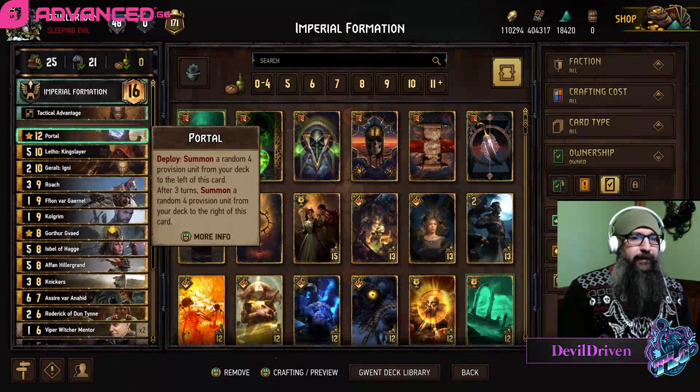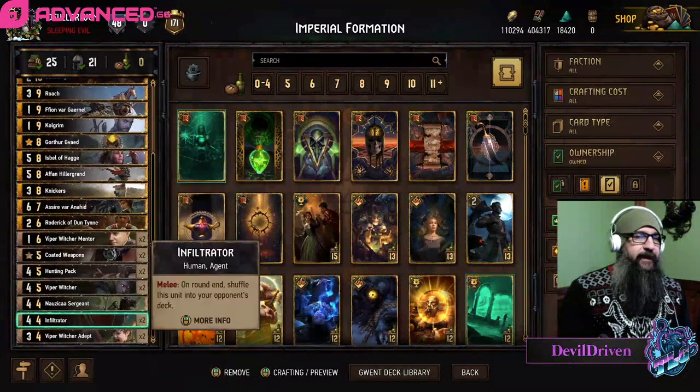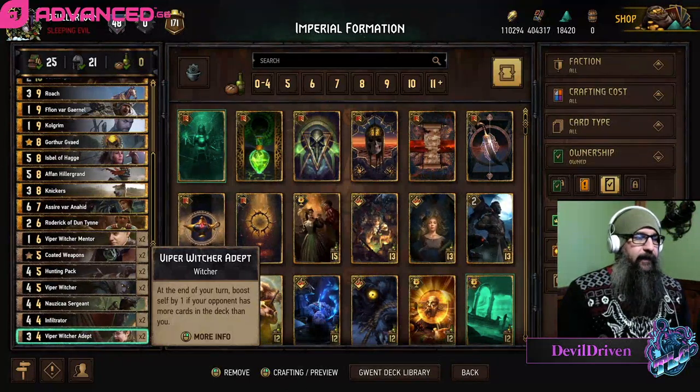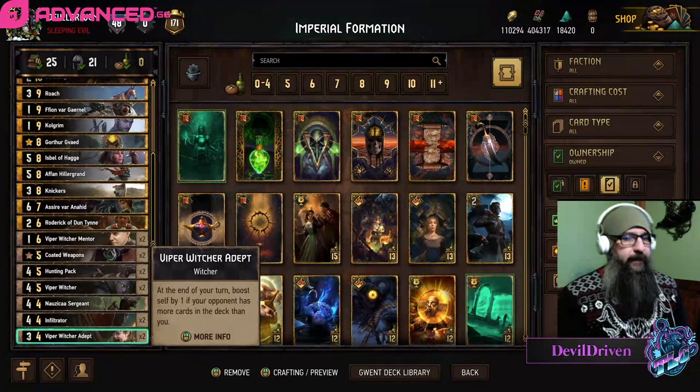Going through the cards - the portal lets you pull your Nausica Sergeants, Infiltrators, and Adepts. You're almost always going to be ahead on cards or have lower cards than your opponent, so the Adepts are always going to come up huge.